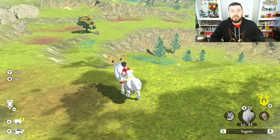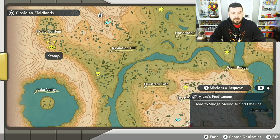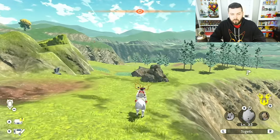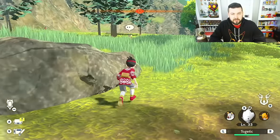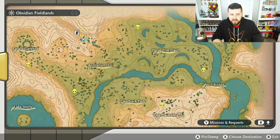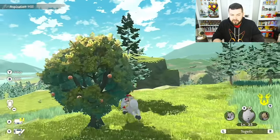Next up is Pichu. Pichu spawns in several locations — at the bottom of Aspiration Hill, in Floaro Gardens, and most commonly in Nature's Pantry. For Nature's Pantry, we go from camp, clockwise around and head to this group of trees. Considering that Pichu can spawn in several places, I found it more time-effective to get on Wyrdeer and check the other two locations instead of clearing out all the Kricketots.